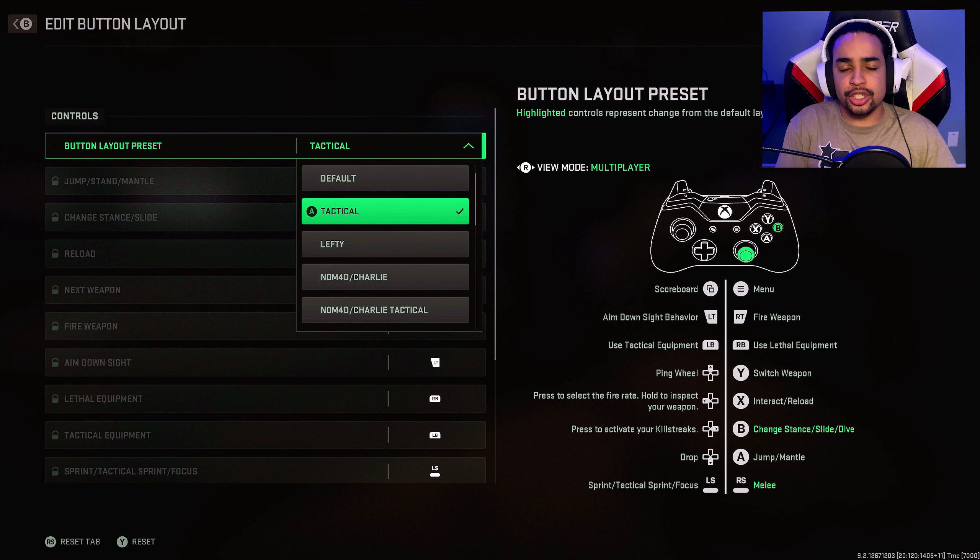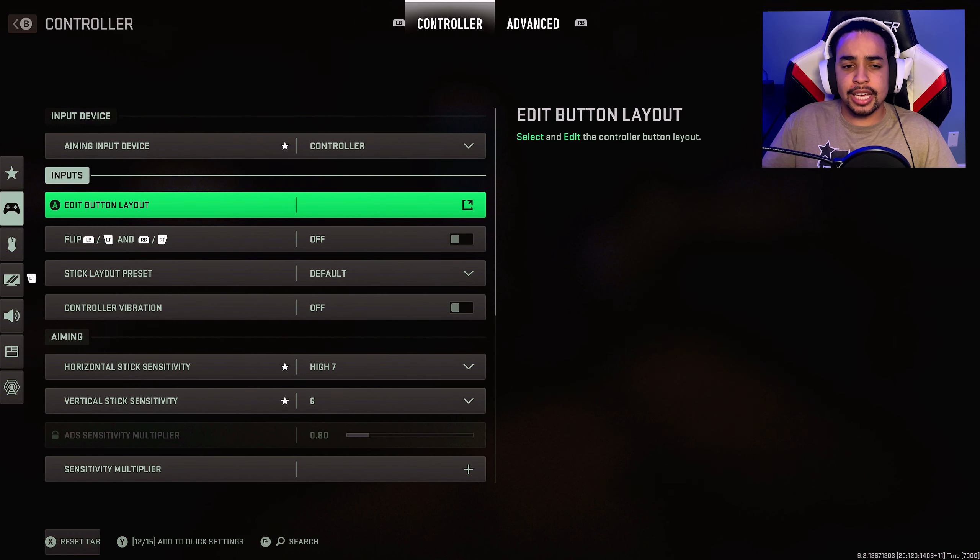Since slide is not as useful now, you can go to stick and move. The reason I'm keeping tactical is because I have an elite controller with paddles for jump. I use my left paddle to dive so I don't have to press down on my analog and slightly throw off my accuracy. For my right paddle, I have it as jump — that's why I still have tactical on.